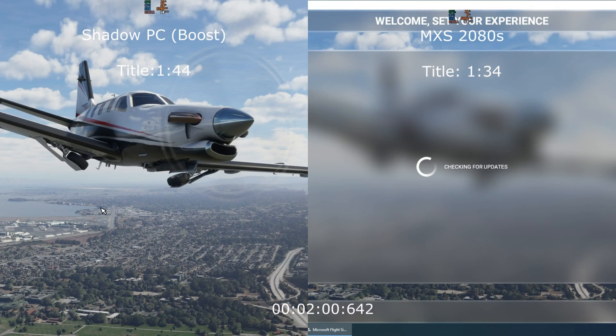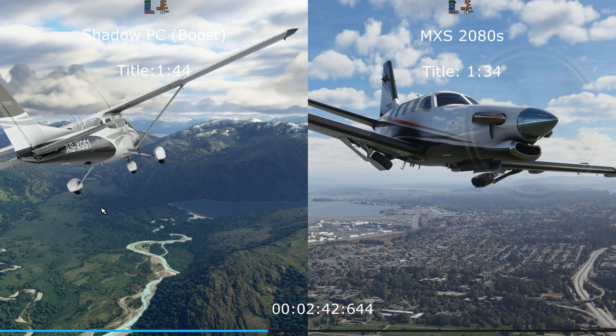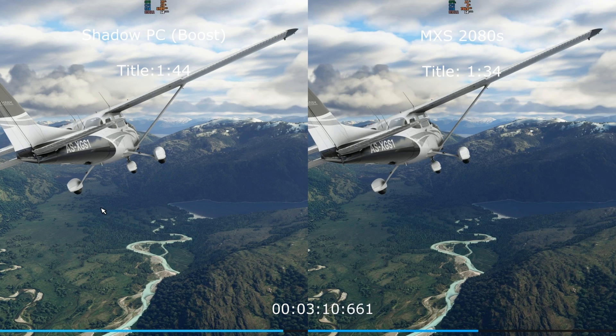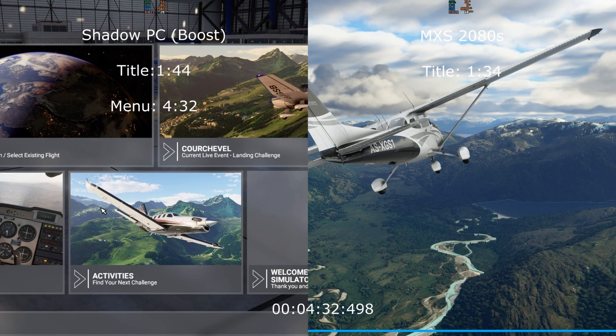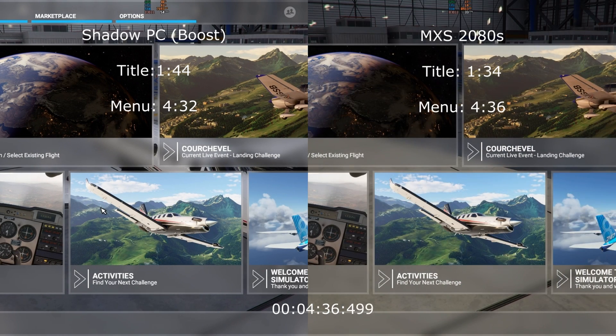Starting off with the speed test, you can see it's been speeding along here. Shadow PC hit the title screen in 1 minute 44 with maximum settings at 1.34. Now it doesn't matter what rig you are on, it seems like you are in for a long load time. Shadow Boost did hit the menu screen at 4.32 with maximum settings a little bit behind at 4.36. Maximum settings did get hung up on the update screen a little bit, but nonetheless it's about the same.